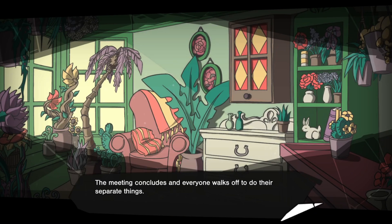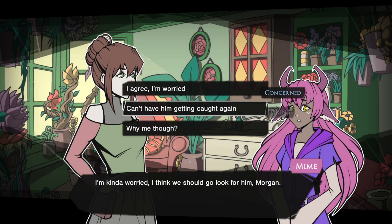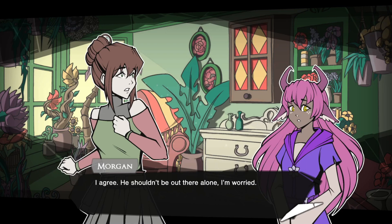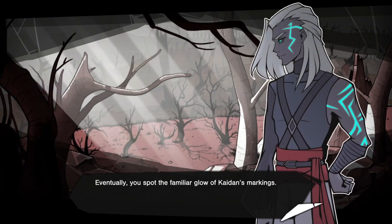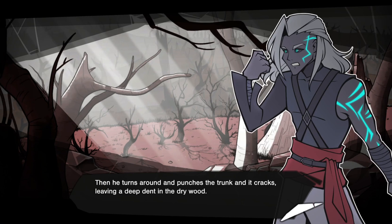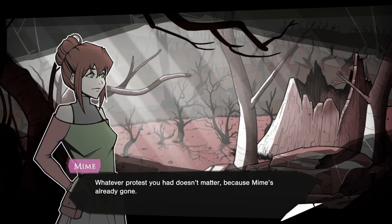The meeting concludes and everyone walks off to do their separate things. There's no sign of Caden. I'm kind of worried — I think we should go look for him. I agree, he shouldn't be out there alone. Let's go find him. The forest is ominously quiet at night, and Mime is walking very close to you as you step between the dead trees. Eventually you spot the familiar glow of Caden's markings. He's standing by one of the dead trees, deep in thought. Then he turns around and punches the trunk, and it cracks, leaving a deep dent in the dry wood.